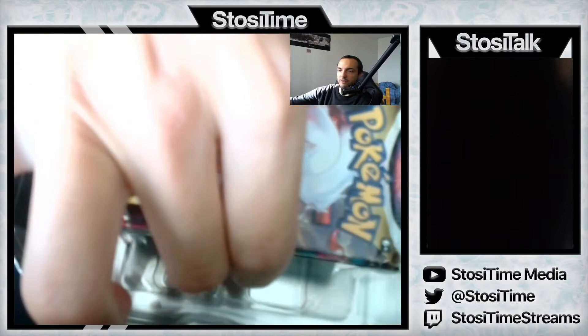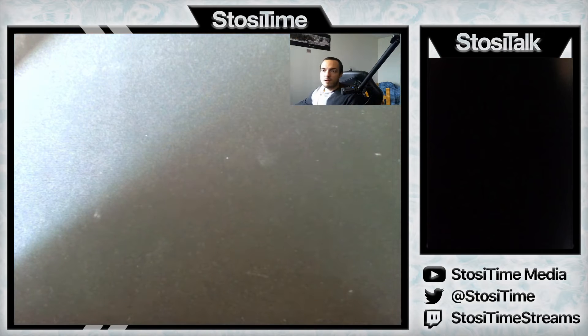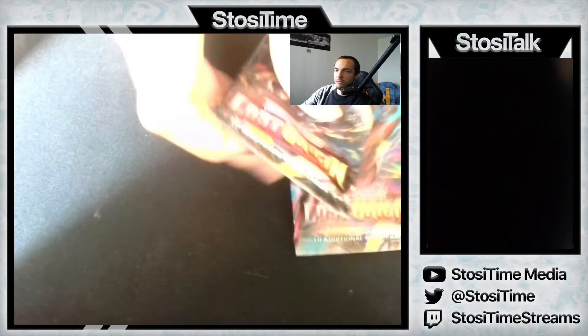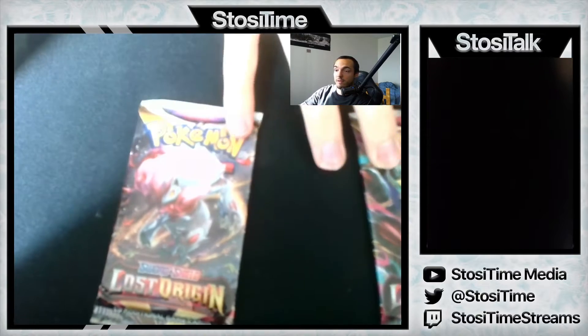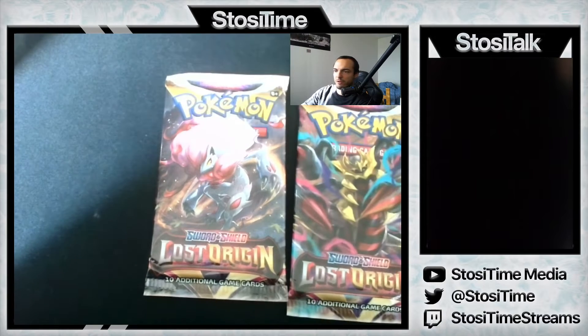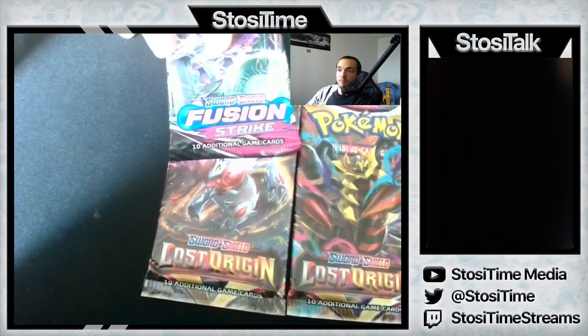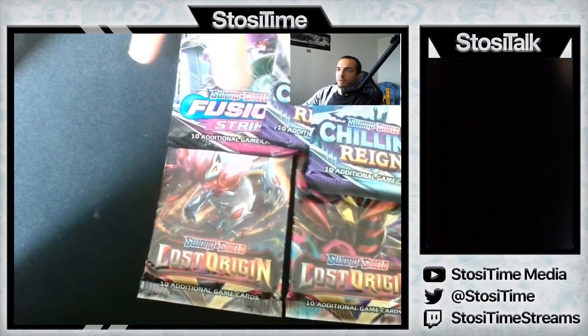Let's see the pack selection. The tin's pretty deep — I take that plastic out and look at the room to store. We have 2 Lost Origin, and this is in Canada — keep this in mind, the pack selection may be different where you are. 2 Lost Origin, 1 Fusion Strike, and 2 Chilling Rain, which I haven't opened yet.